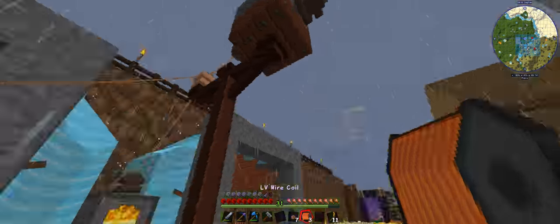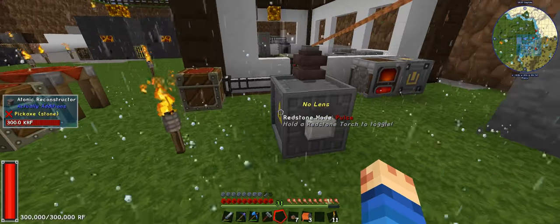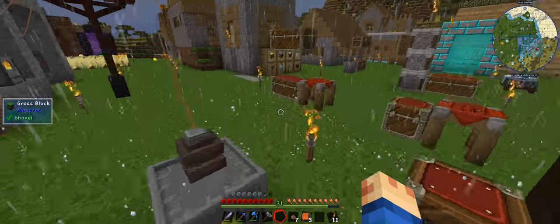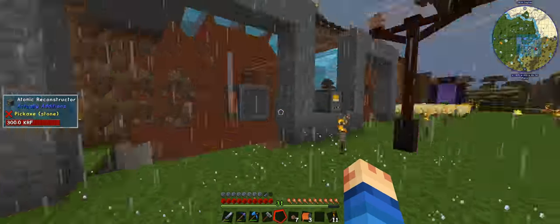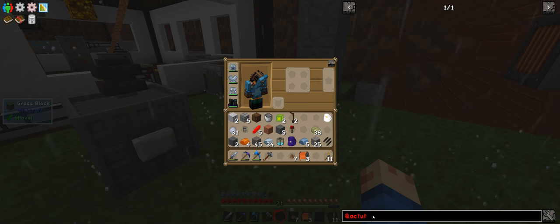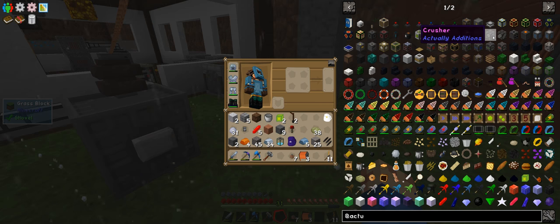We can just do this for now because it's only one. There we go — we have our pulser. And now we have permanent power for it. Now I can make the crusher.